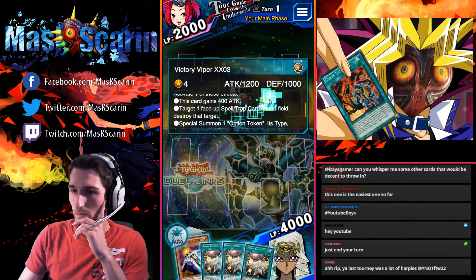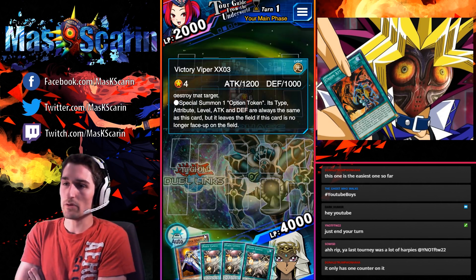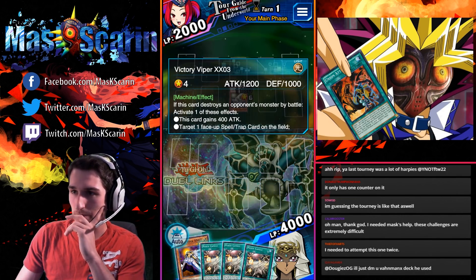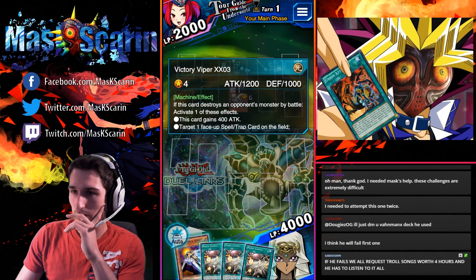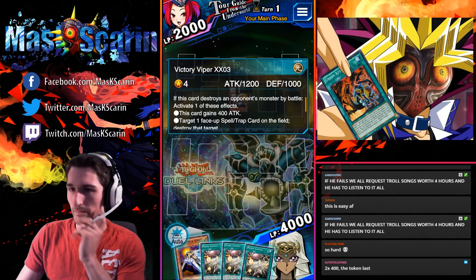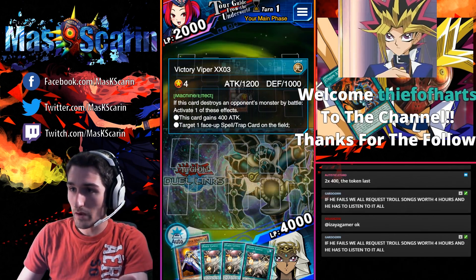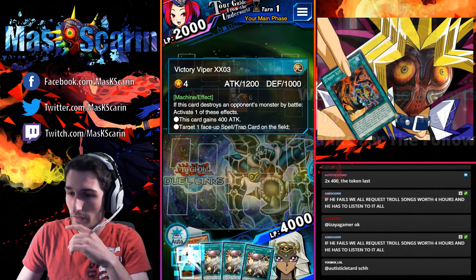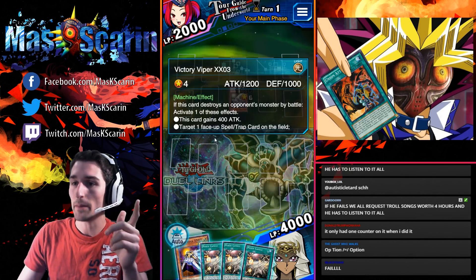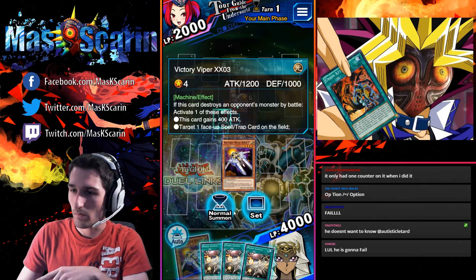So if we raise this thing's attack to 1600 and summon two tokens, that won't help us at all because we can't do damage over 2300. 800 attack only brings us to 2k. If we use all of the Power Capsule cards on Victory Viper, that'll put us to 2400. There's no tokens on the field, so we'll be able to kill it and pop its effect to give us a token. The question is whether the token is usable immediately in the battle phase — we're going to have to find out.